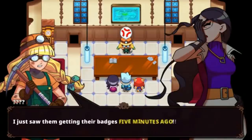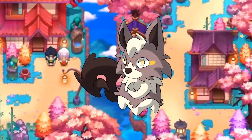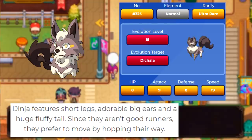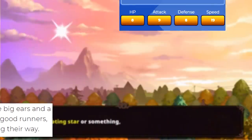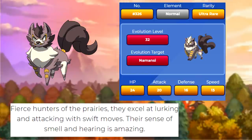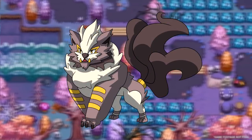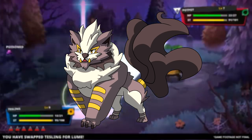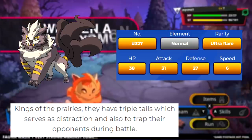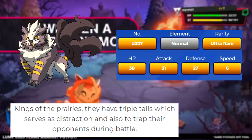First up is the Normal type starter, and keep in mind that all Nexomon are monotypes. Dinja, this cute little doggo, is described as having very short appendages; as a result it's not very good at running, so it instead resorts to hopping about. Despite this, it seems to be relatively fast given the fact that its speed stat is literally double that of every other stat individually. At level 15, Dinja evolves into D'Challa, a bigger doggo. Considered to be fierce hunters of the prairies, D'Challa utilizes its swift movements to strike and has an impeccable sense of both smell and hearing. At level 32, it evolves into Nemancey, which kind of looks like a cat-dog. Nemancey are considered to be the kings of the prairie, standing tall and prideful with its triple tails, using them to confuse and trap their opponents.